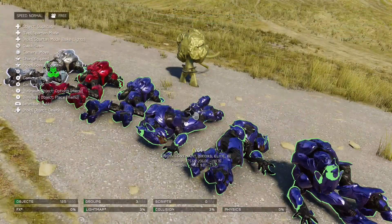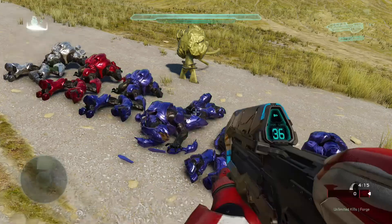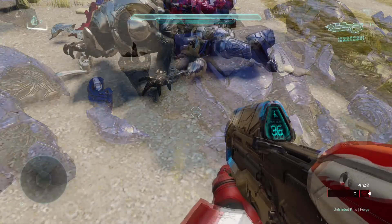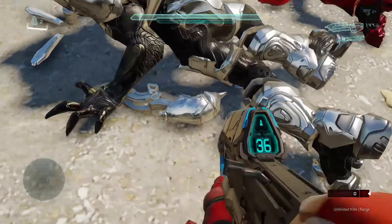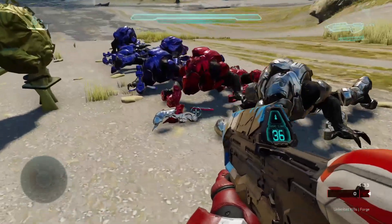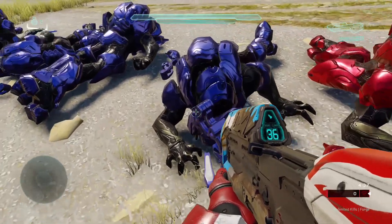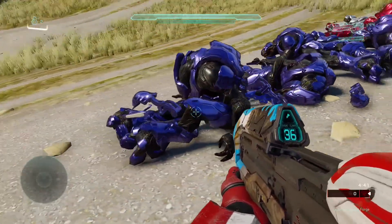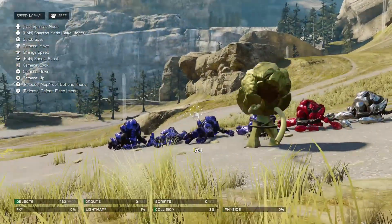Here it is when I switch out of Phased into normal physics mode for this object. As you can see all the armor just drops right off, and you can see exactly what has been added. There's actually been quite a bit of armor added onto these Elites. Good job to the creator — it would have probably taken a while to precision everything correctly and find the right objects to use.